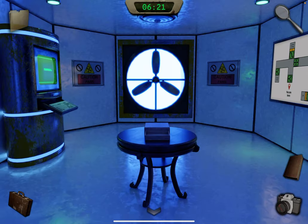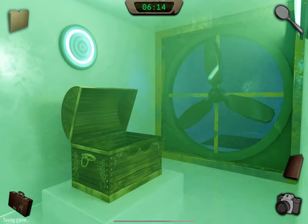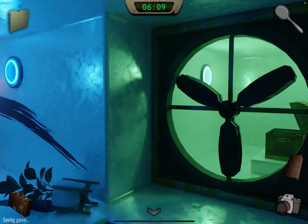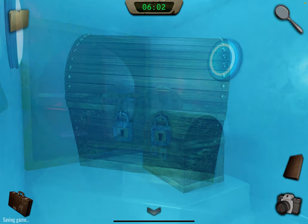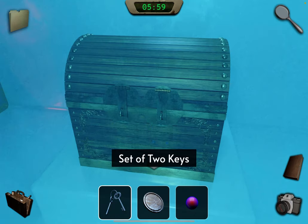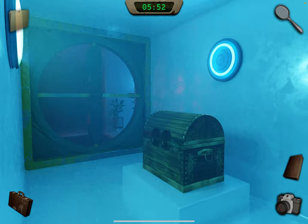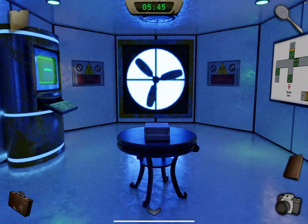Go through the first fan. The two moving fans — go left instead. Go through this fan, look inside the chest, grab the two keys, and go back. Now go through this fan again. This fan is stopped — go through, use the two keys to unlock it, open this, take the two keys. Go back again — that fan was off — and now you can see we have four keys.